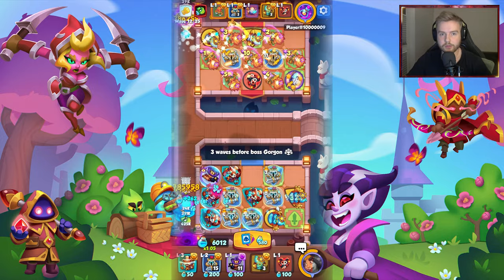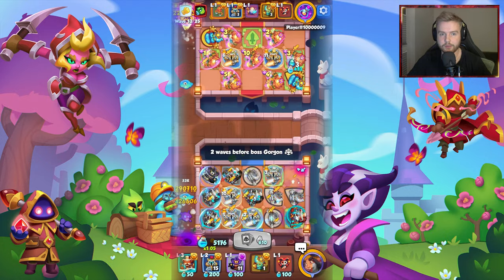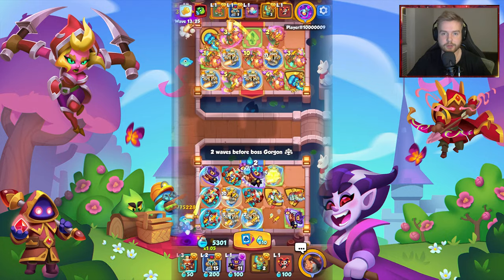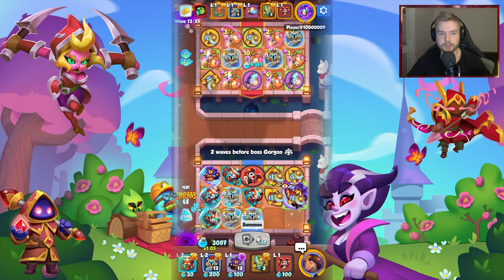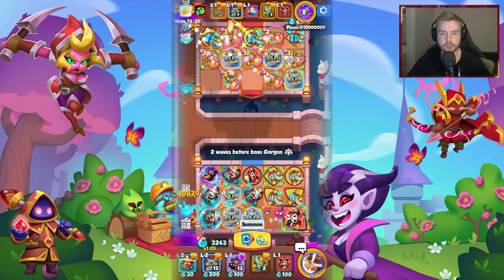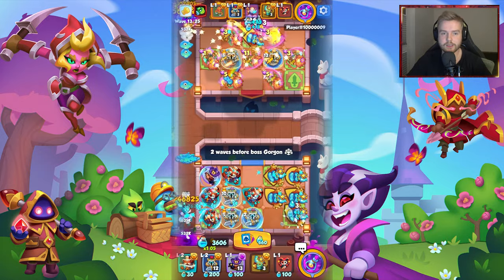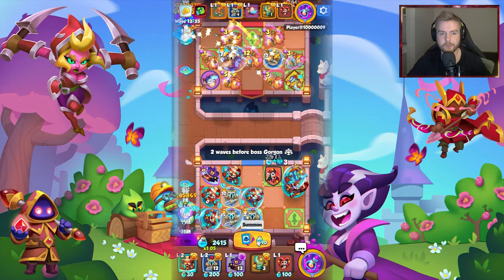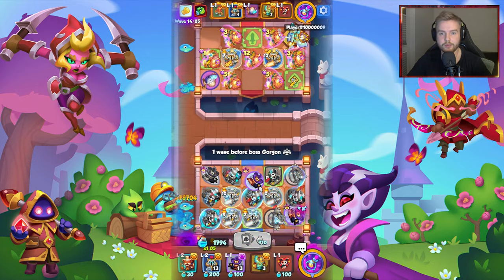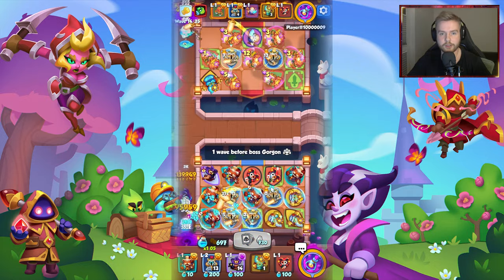PvP mode has also been changed. First, wavelength reduction: the duration of the first wave is reduced from 120 seconds to 90 seconds, but starting from wave 9, battle time will be reduced from 40 seconds to 30 seconds. Second, mana-carrying monsters have been added to PvP mode. Starting from the first wave, improved mana carrier monsters will be encountered to help you develop the board more actively.